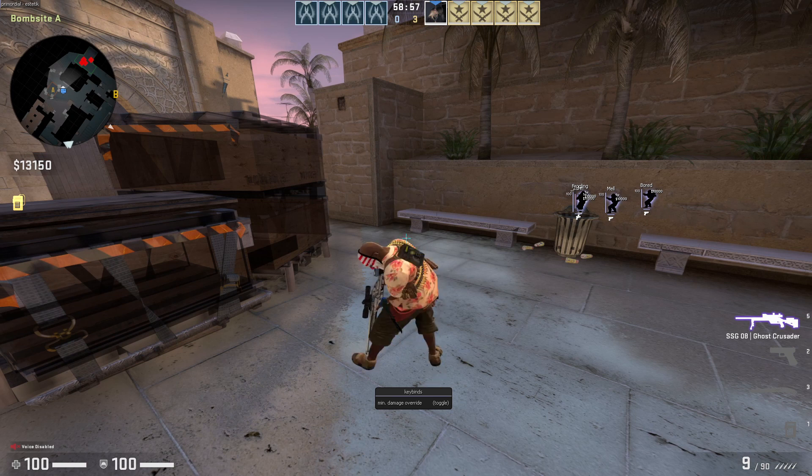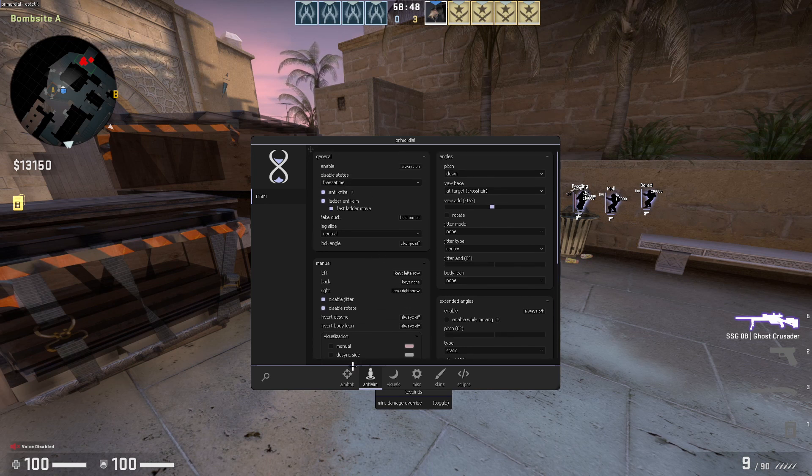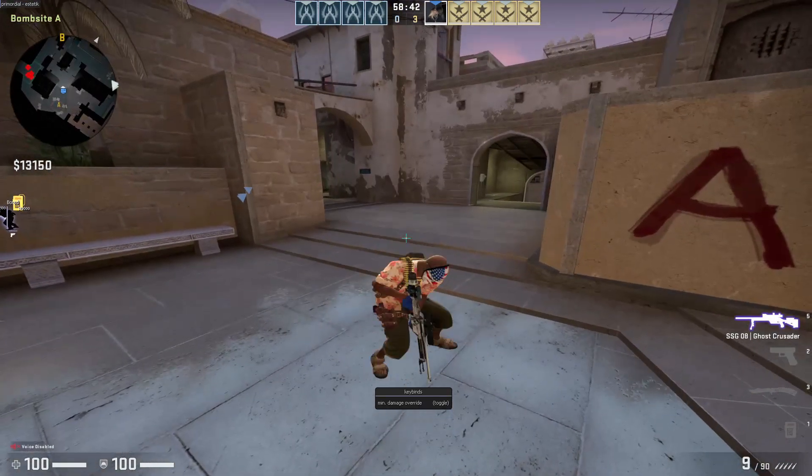Firstly, obviously you need a good cheat. I'm going to be using Primordial in this video, but you can use GameSense, you can use Never Lose, you can use OneTap, whatever you want. And if you're using a crack, make sure to take a little bit more care because going for head doesn't really work with free cheats all the time — because they miss a lot.